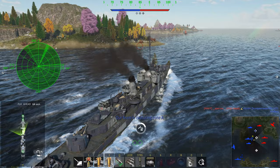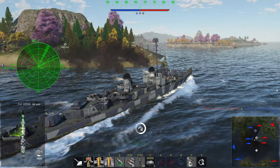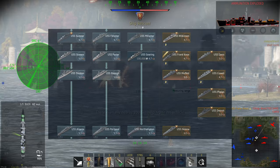Hello and welcome back. Today we're aboard the USS Frank Knox, which is yet another US rank 3 premium ship. It's a premium destroyer at battle rating 4.7, and the reason I'm covering it is because the US lacks ships — they only have six premiums at rank 3 and lack a proper lineup at 4.7 and 5.0.